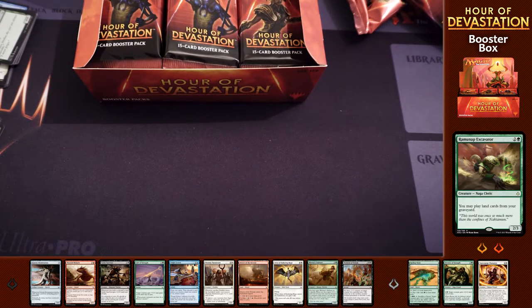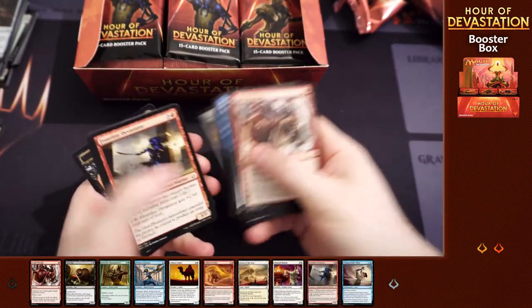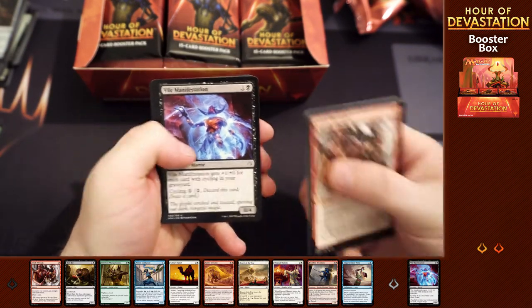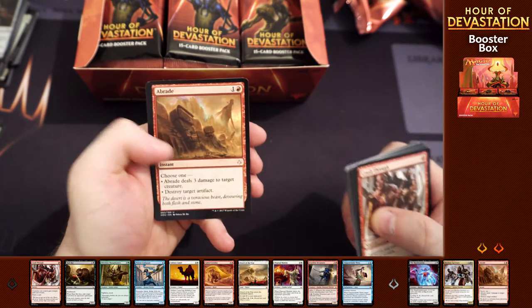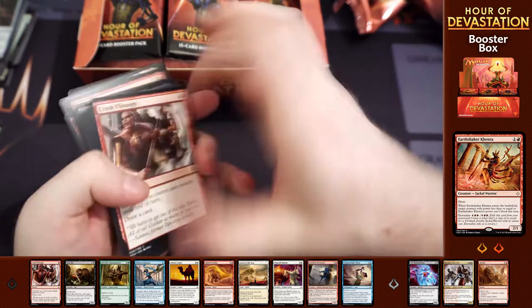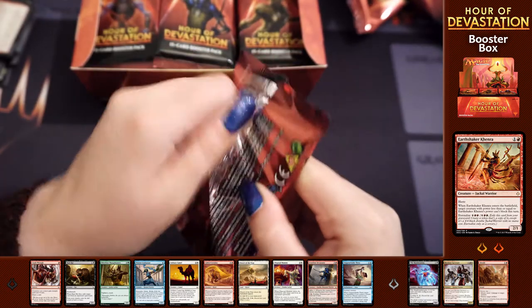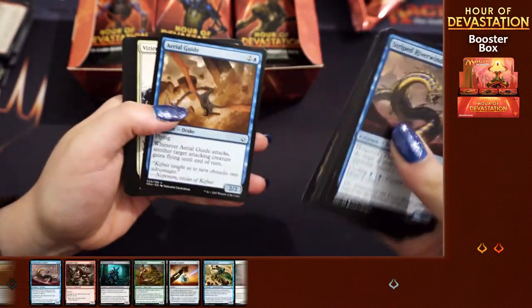Raminap Excavator is the Crucible of Worlds on a body, so definitely happy with that. The artwork from the main set is far better than the Gameday promo. So we've got Vile Manifestation, Resolute Survivors, Abrade - another card I wanted for my cube - and Earthshaker Kenra. This might do all right as an aggressive red creature, though it's quite a big step to try and get into cube at the moment.